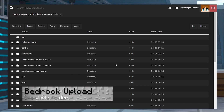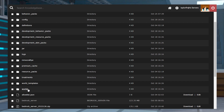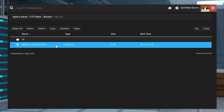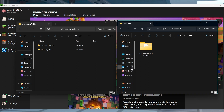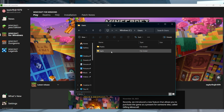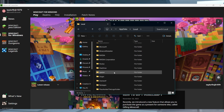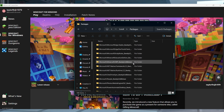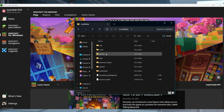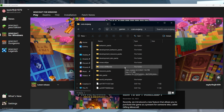Similar to Java, the Bedrock Edition of Minecraft is a simple process to transfer server worlds to single player. This is due to a single folder format, meaning all you need to do is transfer it into the local game files. Find your previously downloaded server file and keep this somewhere easily accessible, then head to this directory: Users, your username, AppData, Local, Packages, Microsoft.MinecraftUWP, LocalState, games, com.mojang, and finally, Minecraft worlds.